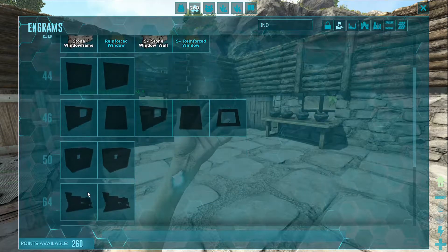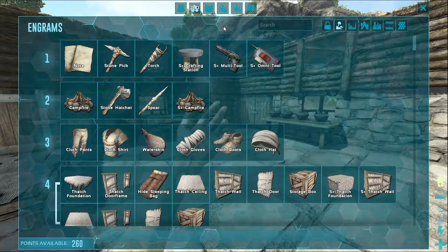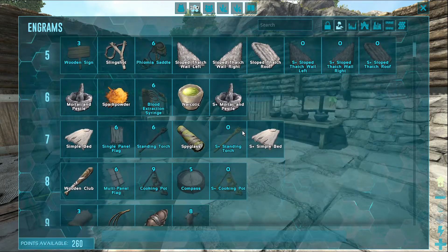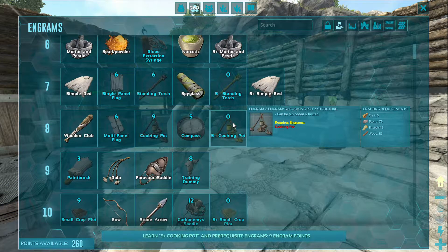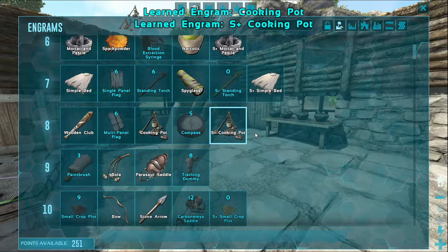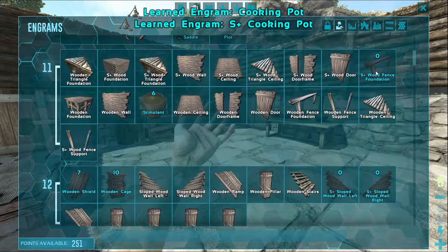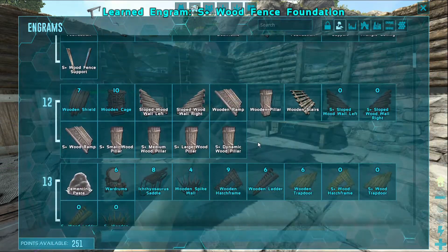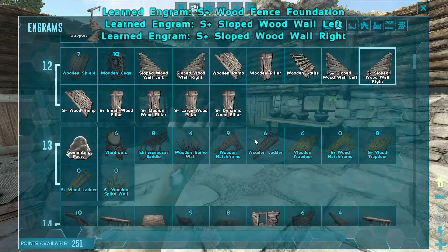Oh, we don't have access to it — it's level 50, holy cow. Let's just take a look at what we do have. We have a cooking pot — I do want to make one of those. We have crop plots — that would be a good thing. S-plus versions of those, of course.